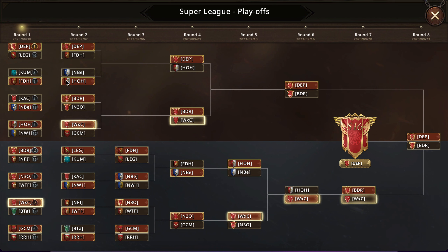I think HOH — they recently beat NBE, I believe, in one of their most recent rounds, and so I do think that they're going to be able to do it again here, but that's definitely going to be a very close one. I think N3O has gotten a little bit weaker lately and I don't really think they're going to be able to do much against BDR — that should be a pretty solid win for BDR. I think the KAC vs NW1 matchup is going to be much closer. I do think NW1 will edge it out, but KAC could definitely win. NFI and WTF are a tough draw for NFI because WTF or RIS is one of the stronger alliances to get eliminated early. NFI has probably got the worst draw getting BDR in the first round and then WTF in the second.